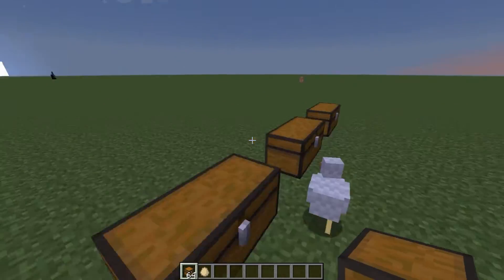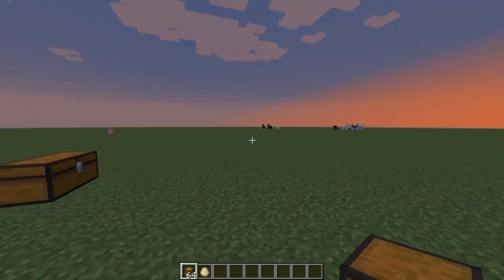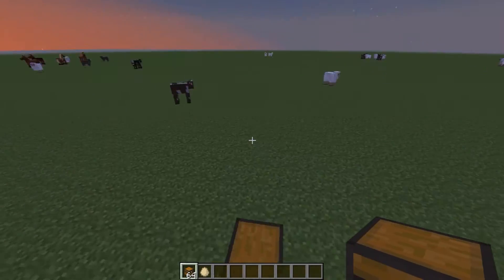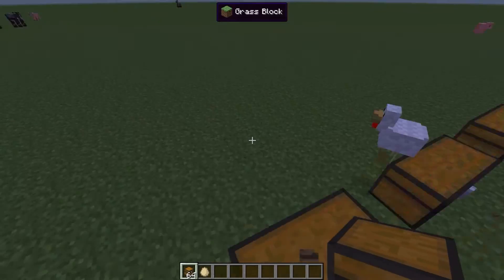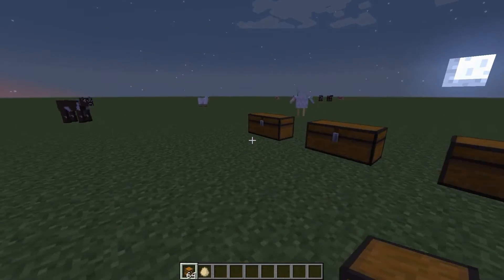Hey guys, today I'm doing a review on the More Armours mod by Pro Miner NL. This adds three different types of armours: dirt, oak wood armour, and cobblestone armour. This should make it easier to get a quick start and a bit of protection over the mobs in your Minecraft world.